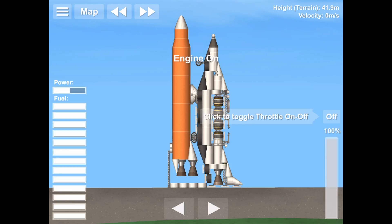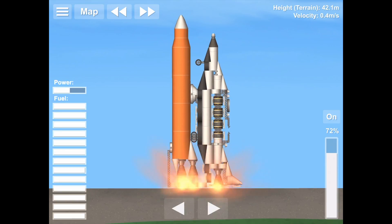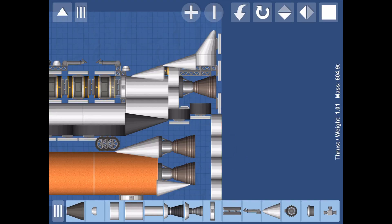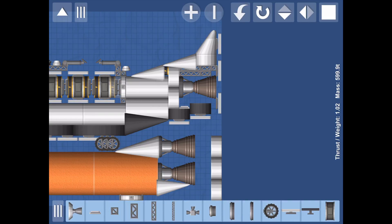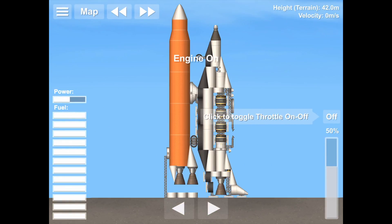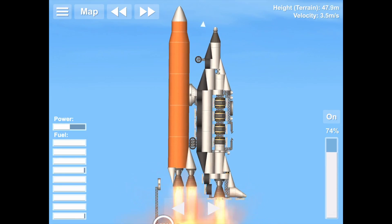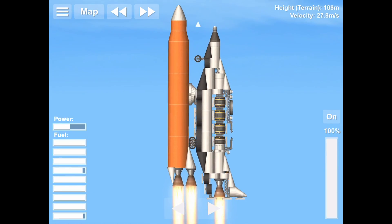I forgot to attach the last solar panel, and also the side thing won't detach. We'll attach that last solar panel now, almost attached. Add a little structural piece, and we are good for our final liftoff of this rocket. Finally — we have liftoff of the space shuttle!